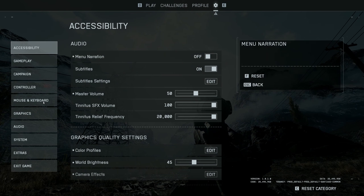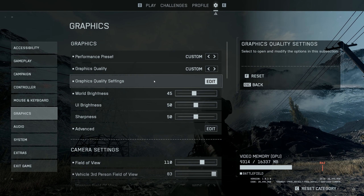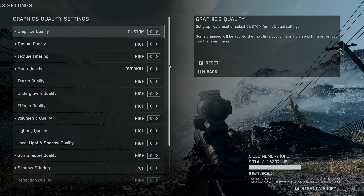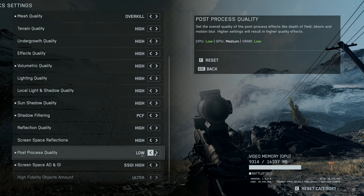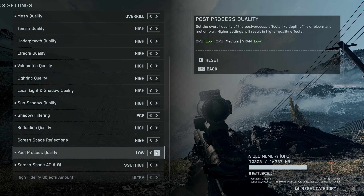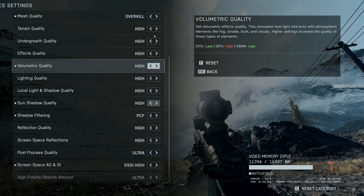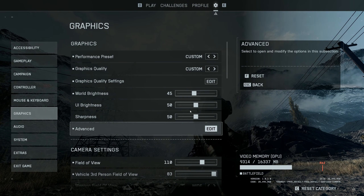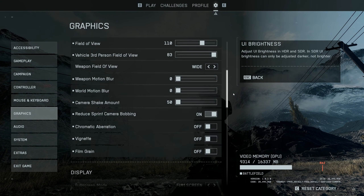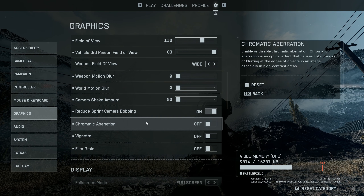Post-processing mainly affects visual effects like depth of field, motion blur, and bloom. Across all quality levels there's almost no noticeable difference and it doesn't impact performance. For a more stable and distraction-free image, I recommend these in-game camera settings: weapon motion blur at 0, world motion blur at 0, camera shake amount 50, reduce sprint camera bobbing on, chromatic aberration off, and vignette and film grain off. These tweaks help keep the image stable and clear without compromising visuals.